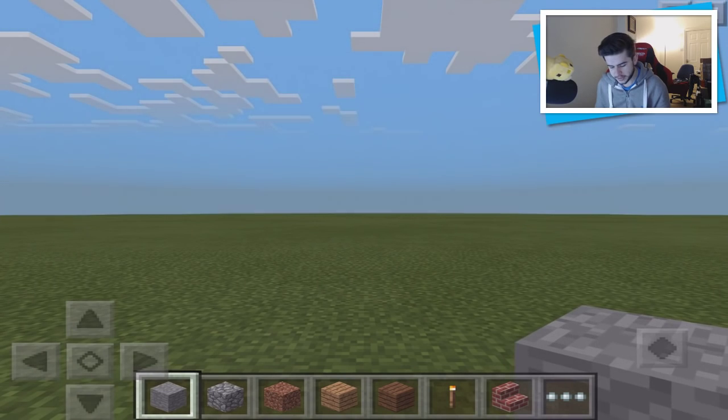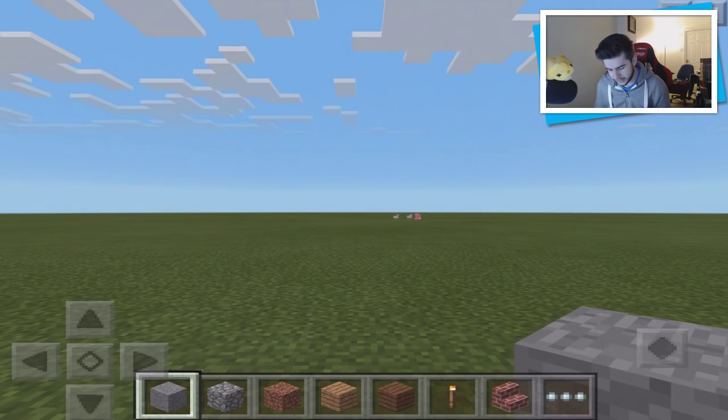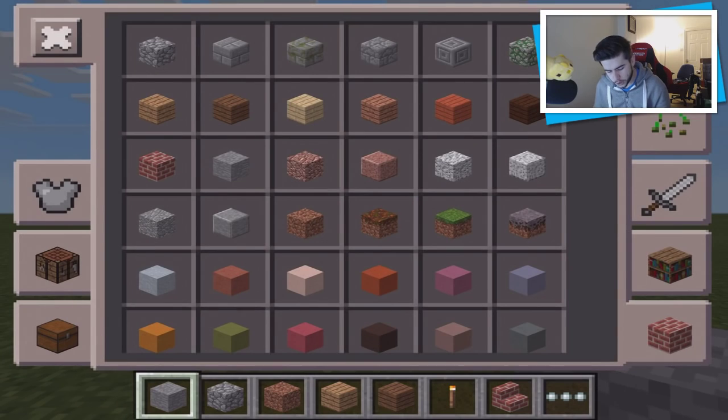I'm going to go to New, Advanced, flat world, and create this world. The most important thing introduced in this update is the new creative menu — it now has both Survival and Creative modes, and it is so much more useful.